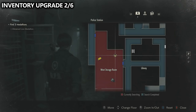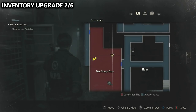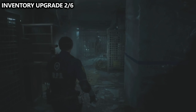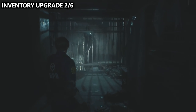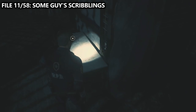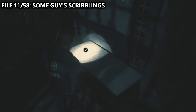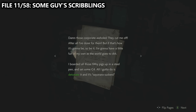We've now entered the west storage room, and there are two things we should grab before we leave to the library. The first is inventory upgrade number two of six — another hip pouch — found on the far end near the destroyable wall on the desk. Next to that, we can also find file number 11. Also inside this same room is some guy's scribblings, which describe how to get through the destroyable wall.